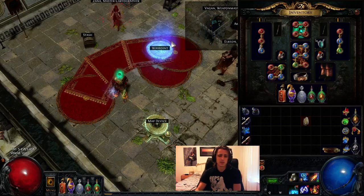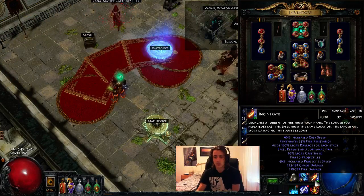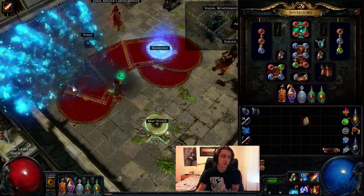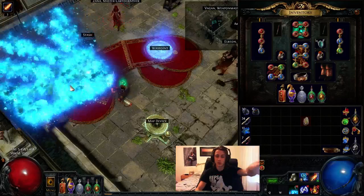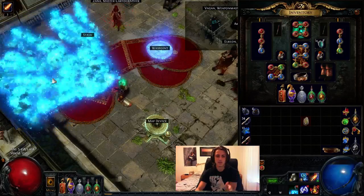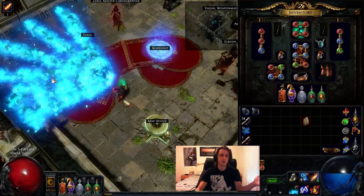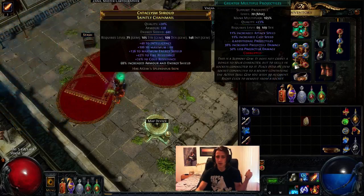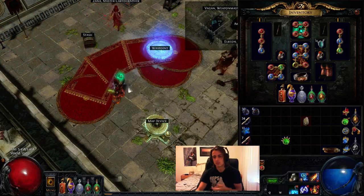The basis of this build is using incinerate with GMP — LMP if you want — but basically incinerate shotguns, which means the more beams that hit a single target, the more damage it's going to do. If you're standing there and all your beams hit a target at the very base of the spell, you're doing damage from all those beams at once. That's why using GMP is so much more preferable than a single stream.